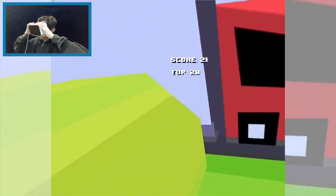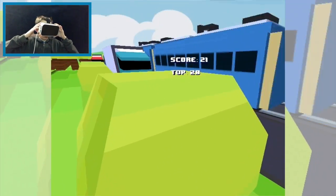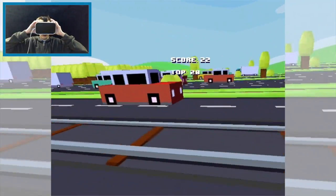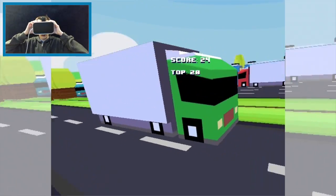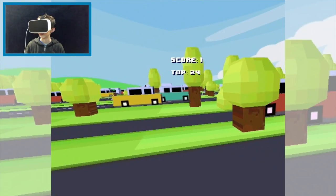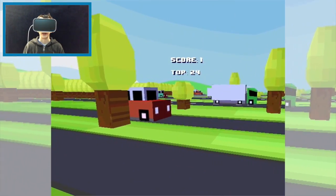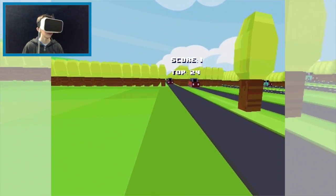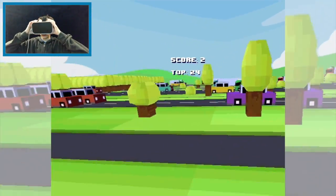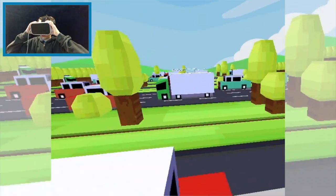I jumped into the bush — hello, you're in my way. Go, go — the train hit me again. Seriously. My score is one right now. My top was 28 earlier. Why is it now showing 24? This game kind of has bad coding it seems like.